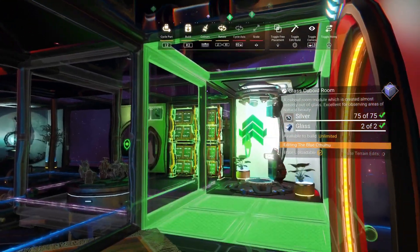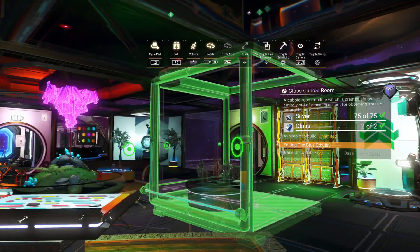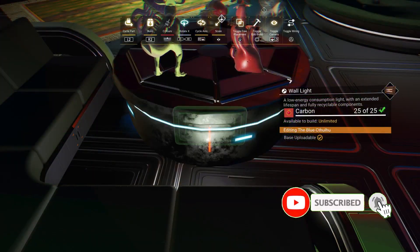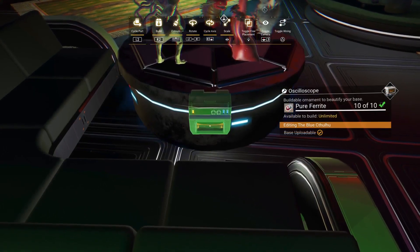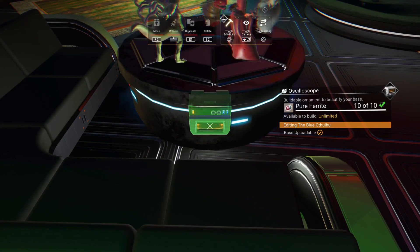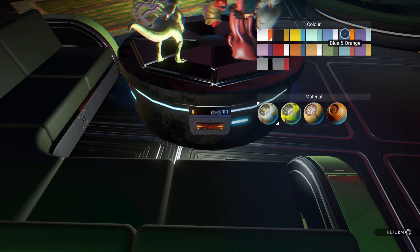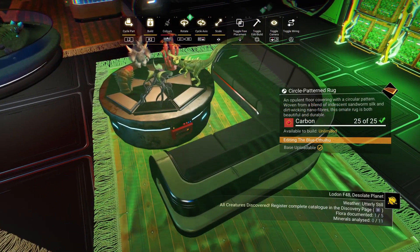Now all that was left to do was replace the cuboid rooms and add some controls on the side. I tried messing around with scaled down pill lights but the lighting was too strong, so I scrapped that idea. I added a rug for coziness and I was done.